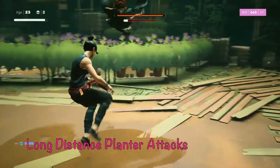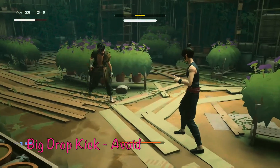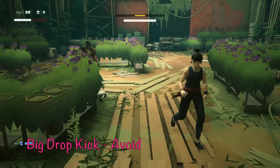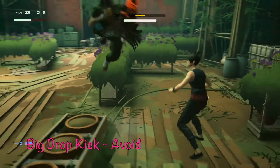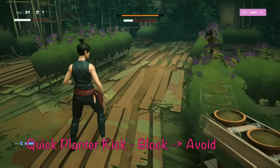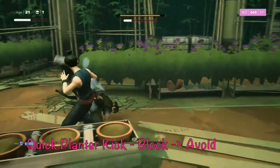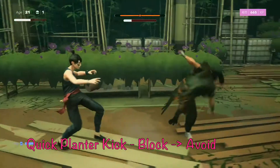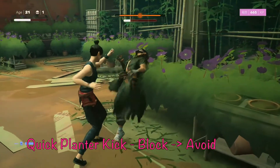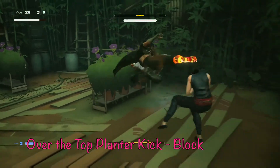Next are the long-distance planter attacks. If you're far away from Fajar, he'll use a planter to close the distance. The first is a big drop kick — hold L1 and left or right to avoid, because if it lands it will destroy all of your structure. After he lands he also does a high kick, so it's good to avoid that follow-up too. There's also a quicker planter kick from medium distance that's less damaging; you can just hold a block for that one, then avoid the high kick that follows to open a vulnerability window.